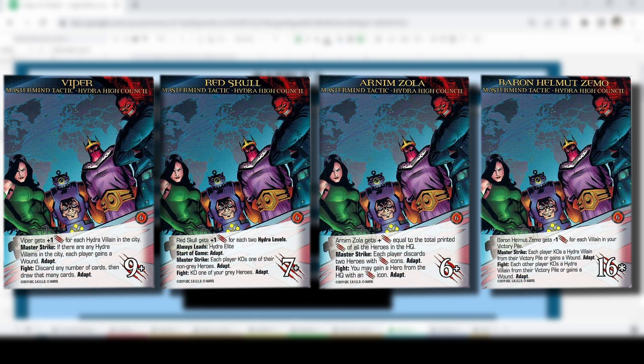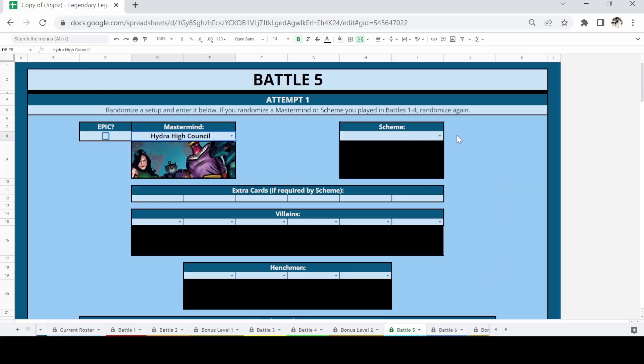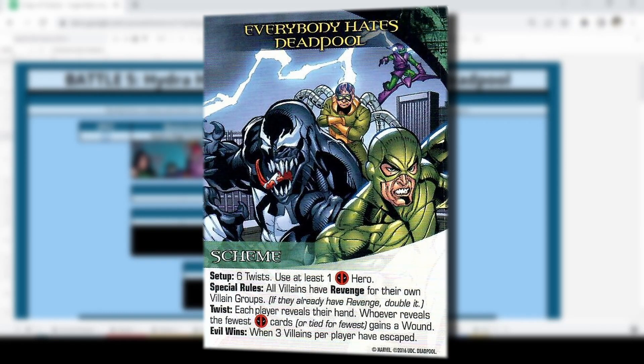It's really hard to gauge exactly how difficult they'll be because the HP is all different and they all have different rules we'll have to follow. The adapt mechanic seems really interesting. Moving to the scheme: we randomly ended up with Everybody Hates Deadpool. We're putting six twists into the villain deck and must have at least one Deadpool hero.